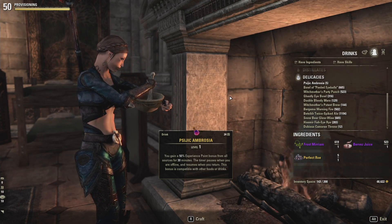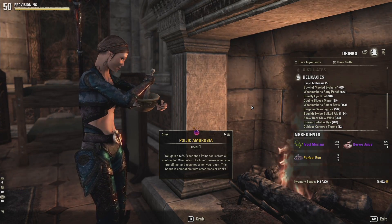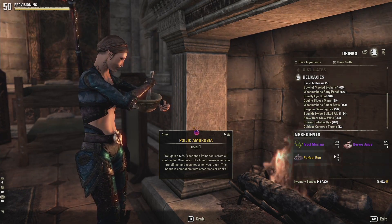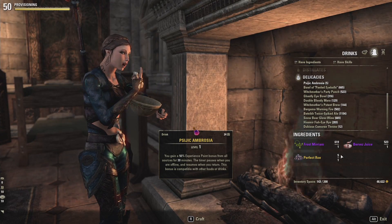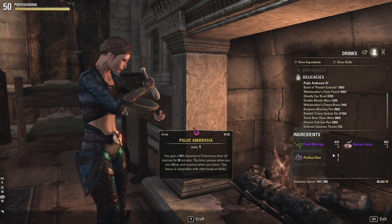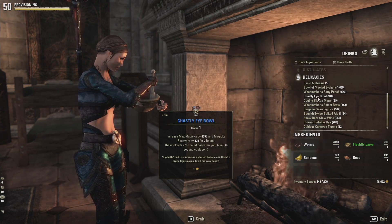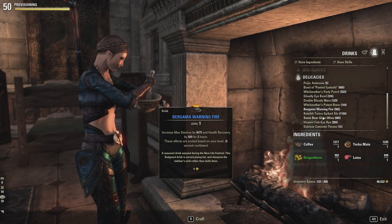There are a couple of gold or legendary quality recipes in the game, and I believe all of them take Perfect Roe. Perfect Roe can be bought from other players in game or you can fillet fish for it. I've got a fishing guide if you're not quite sure how to do that.